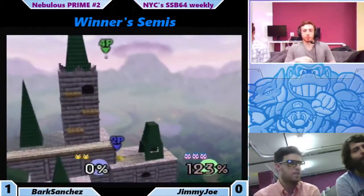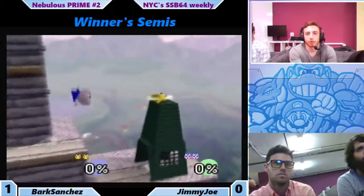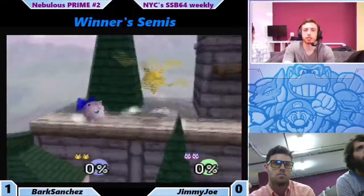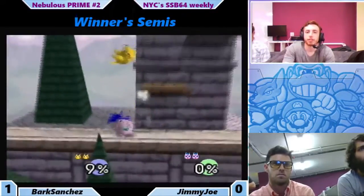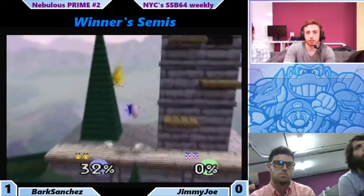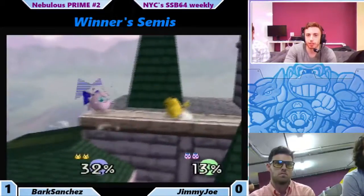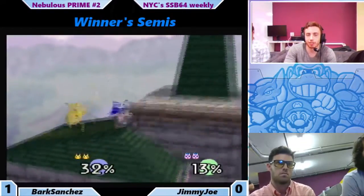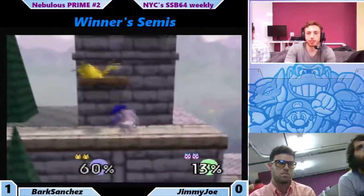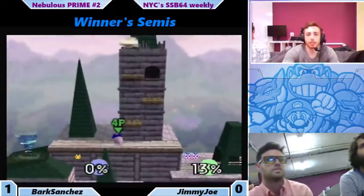He can just up tilt — it's a really great move. Jimmy Joe's really gotta be careful coming down with down airs. But this is the percent that Jimmy Joe wants his opponent to be at. Goes trying to do the forward air to down B, but misses it. Nice up tilt. Now rest. Really hope Jimmy Joe can get safe here — he's just gotta run.